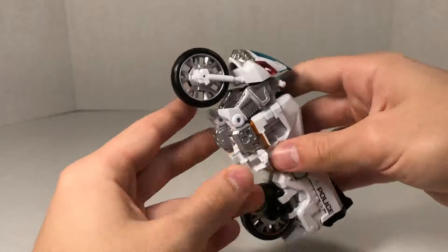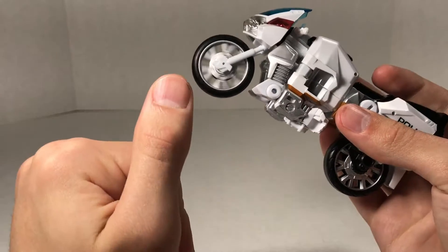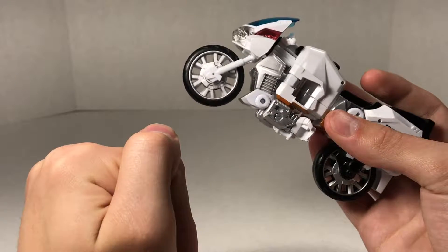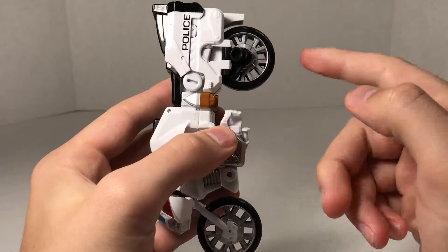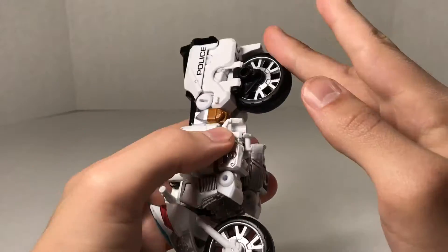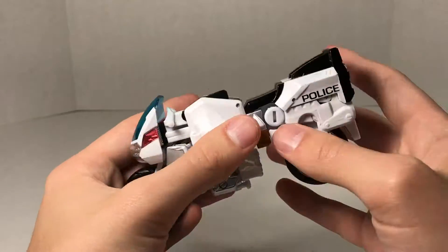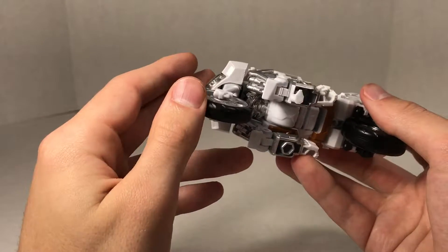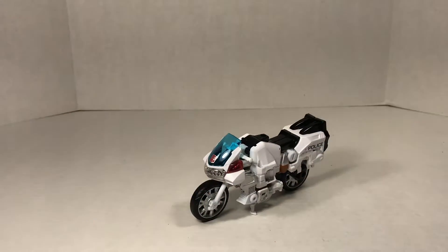He is able to roll — both wheels do roll. However, because of how the transformation works, the front wheel rolls pretty freely while the back one just barely moves because there's so much friction putting pressure on it from the transformation. You get articulation because you get that kickstand that can fold in and out. And that's the vehicle mode.